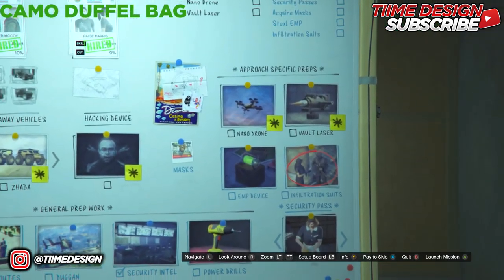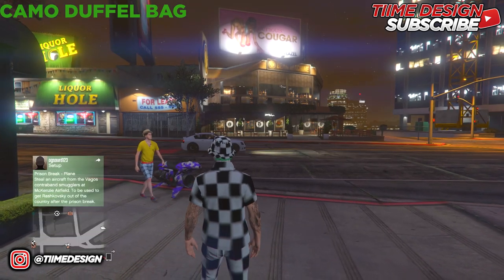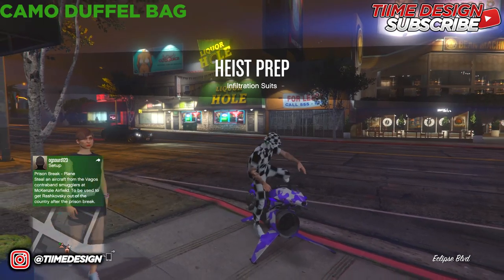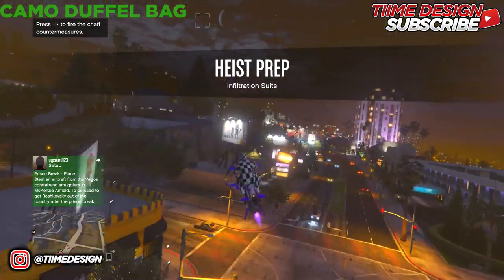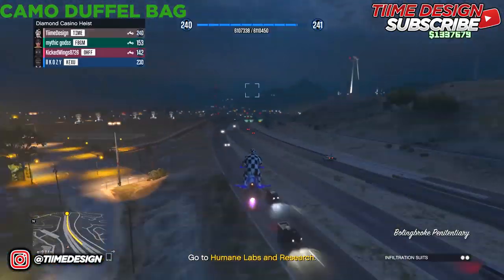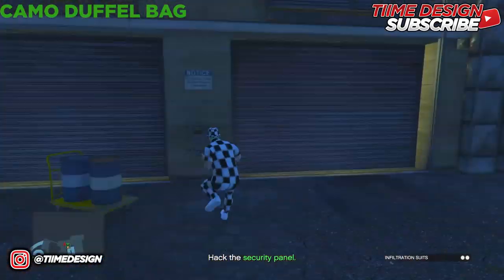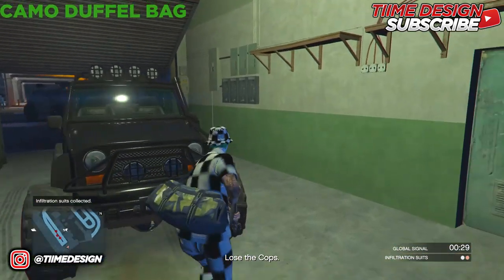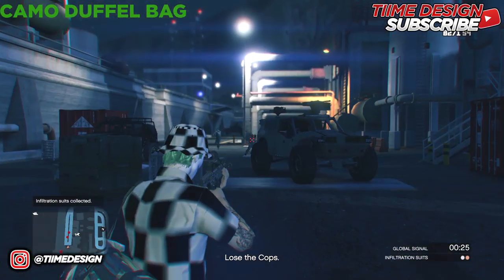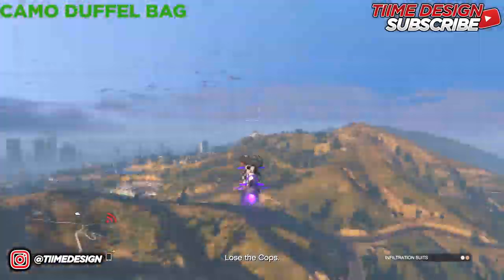For the camo duffel bag, come over to the intel suits mission and select it. This one is pretty hard because you have to go through military soldiers. If you have someone to help it will be easier. Go over to the location — the camo duffel bag is right there. Pick it up, deliver it back to the arcade, then come back for the second one.